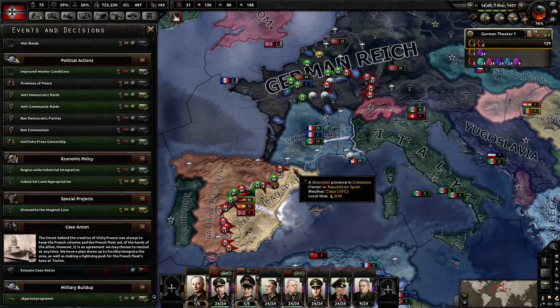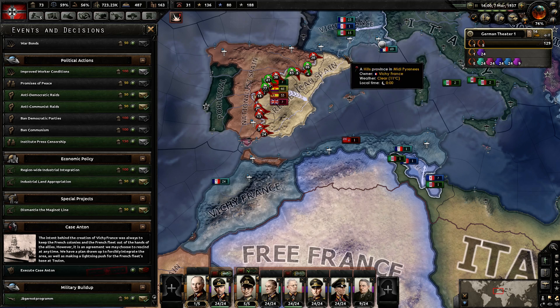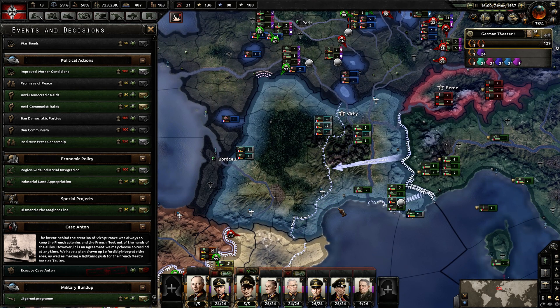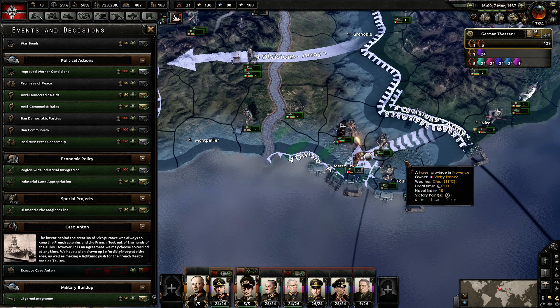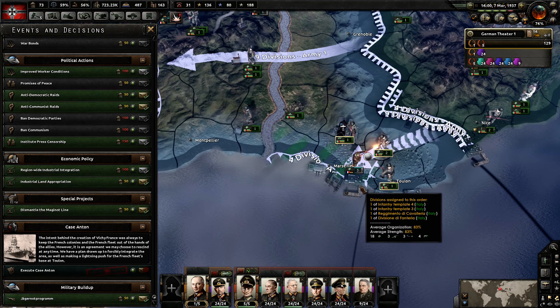What happened in 1942 was that the Allies invaded North Africa and that threatened an invasion of southern France. Hitler did not feel that the Vichy French army or Navy was going to be able to put up a defense against the Allies or had the resolve to do so. So on November 10th of 1942, Germany invaded Vichy France, taking it over. They encountered the Vichy French army down in Toulon and forced them to surrender without incident, and the Admiral of the Vichy France fleet scuttled the fleet.